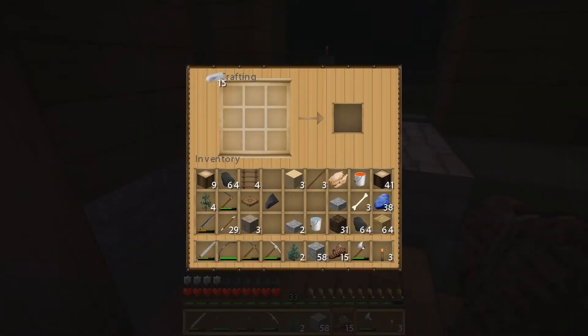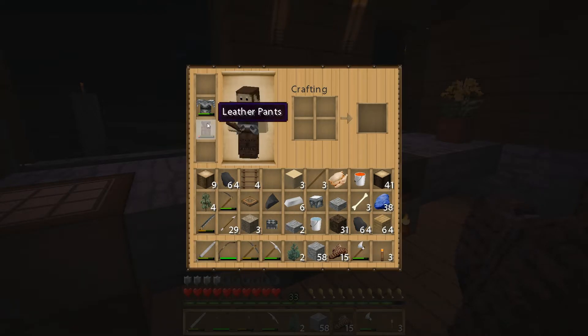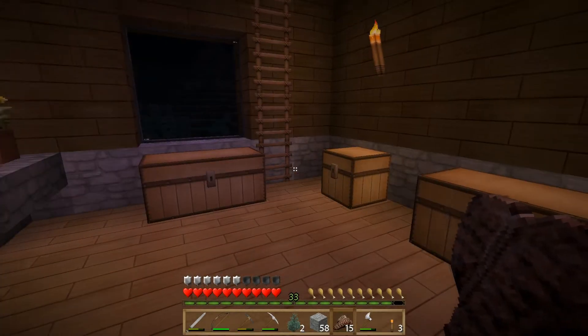But first things first, let's craft some armor. We've already got a chest piece. Let's get ourselves some boots. So now we've got some iron boots. We'll get ourselves a helmet. There we go. And I think we'll hold off on the leggings until our leather ones, which have served us so well, eventually break. So now we're pretty decked out.